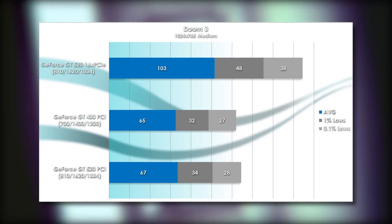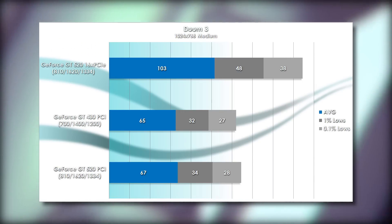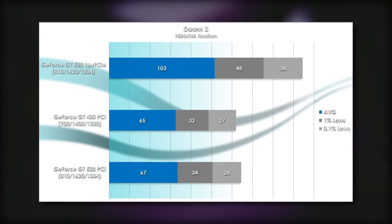The PCI Express GT 520 is running on the Core 2 Duo to take advantage of the added CPU overhead. Then we have Doom 3, which became much more playable on the PCI cards when switching to my Intel system. As you can see, the slowdowns aren't unmanageable — very impressive results, I would say.